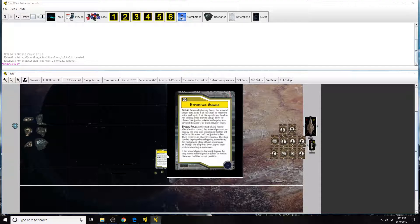In this situation, the first player has chosen the second player's objective: Hyperspace Assault. It reads — for setup, before deploying fleets, the second player sets aside one of his small or medium ships and up to three of his squadrons. He does not deploy them during setup. Then he places three objective tokens in the play area beyond distance three of both players' edges. So what is the timing of this? We'll get into the special rules in a second.